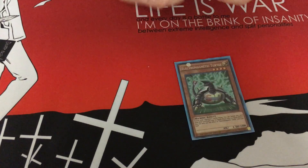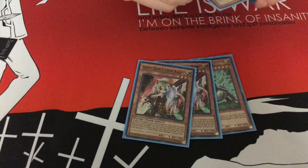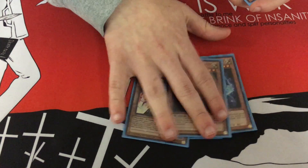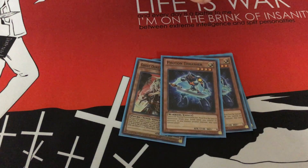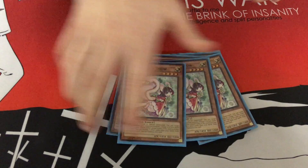You run 1 Turtle to stop battle damage, 2 Ghost Ogres — Ghost Ogre is always good. I run 2 Photon Thrashers for the Rank 4 plays. And one of the best cards in the deck: 3 Fairy Tail Snow. Just banish — you can win games with this.